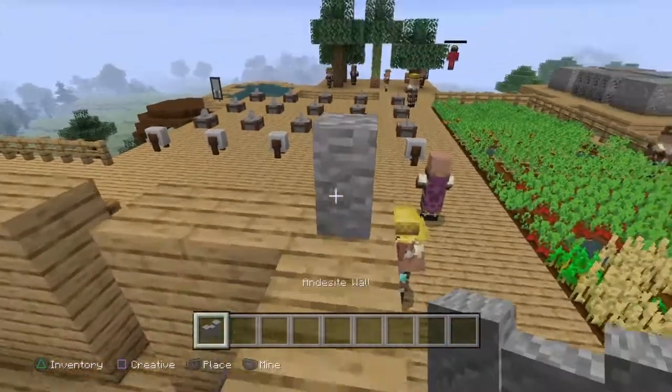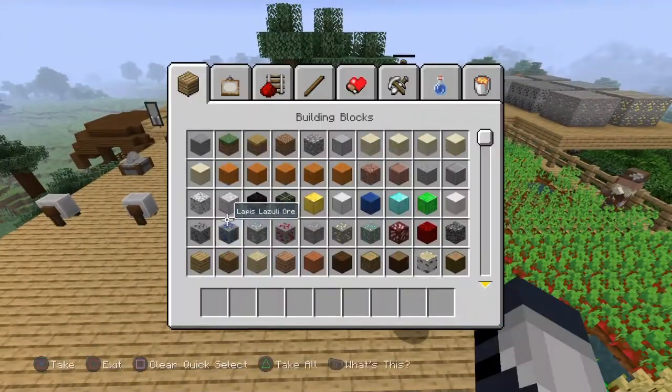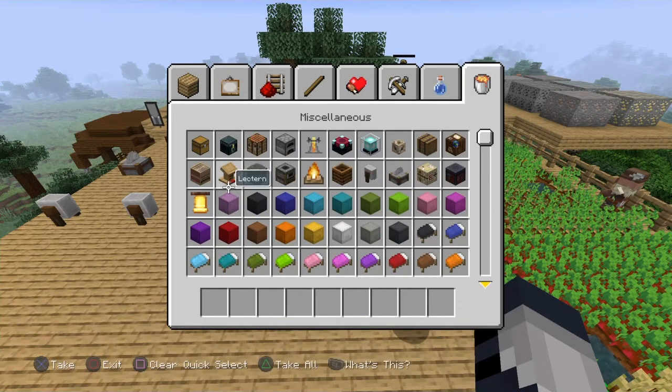The walls, though — they look, I don't know, they just look bigger. Like chunkier. They also added lecterns and looms, but that was a while ago. I think my favorite out of all of them are the barrel, the stonecutter, the grindstone, and the campfire. Those are like a few of my favorites.